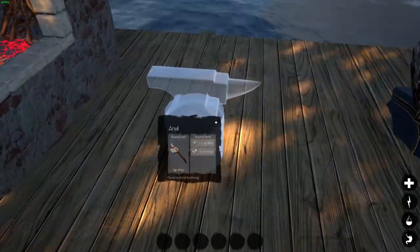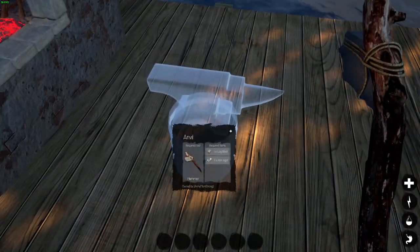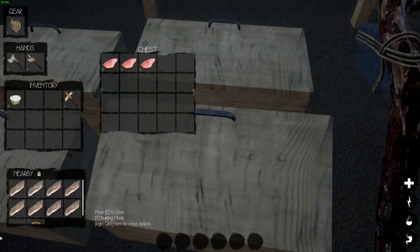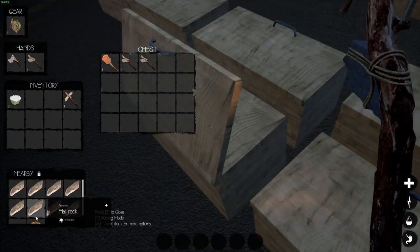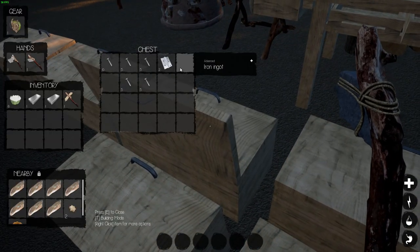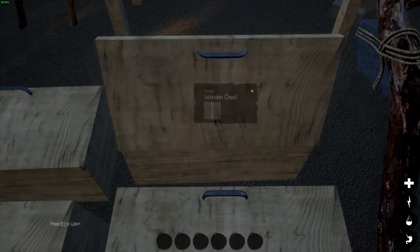You don't want the anvil to be too far from the forge, otherwise your ingots are going to get cold. One log block and three iron ingots — do I even have three iron ingots? We found some in the chest, but I don't remember how many. We have two — that's okay, we can make some more.